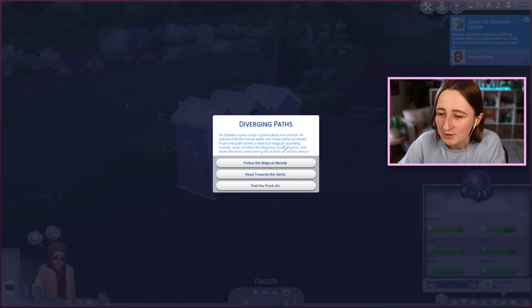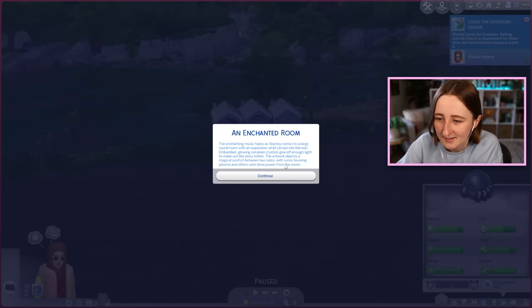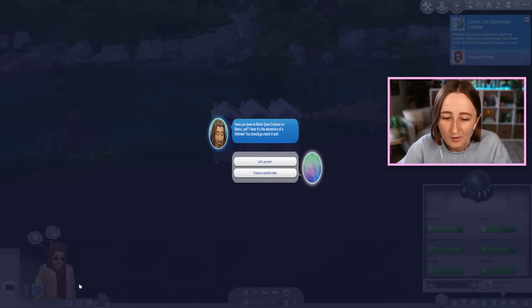Diverging paths! As Stanley crawls under a particularly low stretch, he notices the tunnel splits into three paths. From one path comes a faint but magical-sounding melody. Down another, the lingering scent of garlic, and down the third, a welcoming bit of fresh air on the breeze. Let's try the magical melody. The enchanting music fades as Stanley comes to a large round room with an expansive relief carved into the wall — there's actually some lore about the conflict between werewolves and vampires.